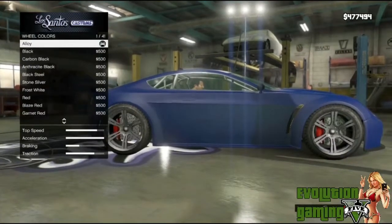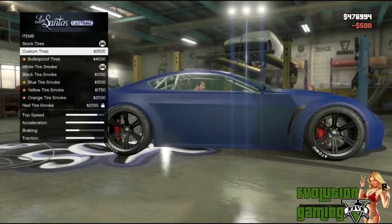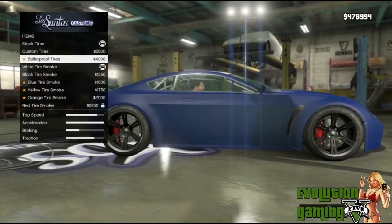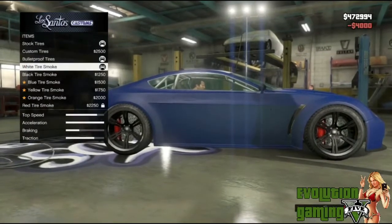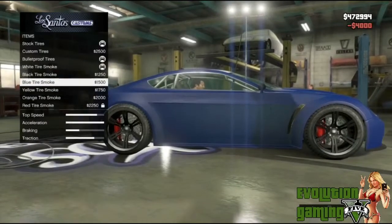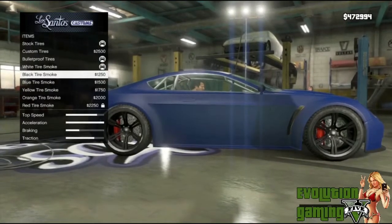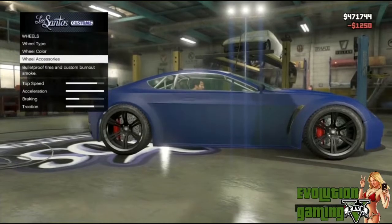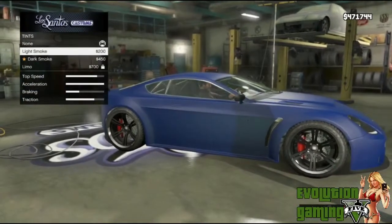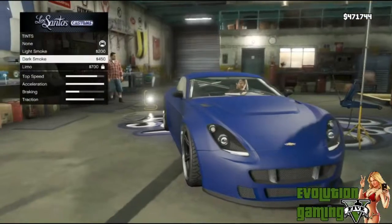I'll go black for the wheels. For tire accessories, you can choose custom labels on the tires and bulletproof tires — pretty nice since they can get shot up. You can also choose your smoked color: red, orange, yellow, blue, or black — I like it just black. For windows, there's light smoke, dark smoke, and limo tint which is almost pure black but it's locked on me, so dark smoke for now.